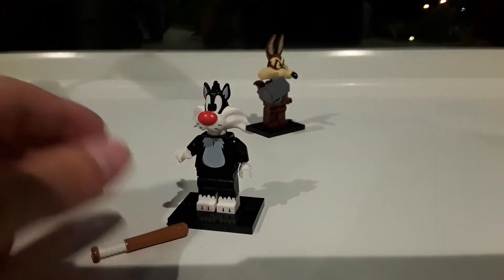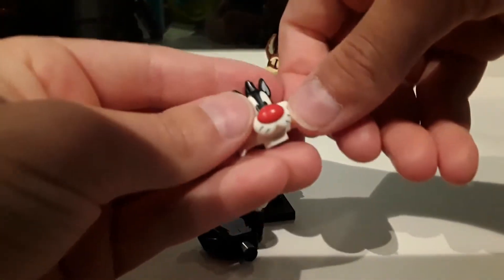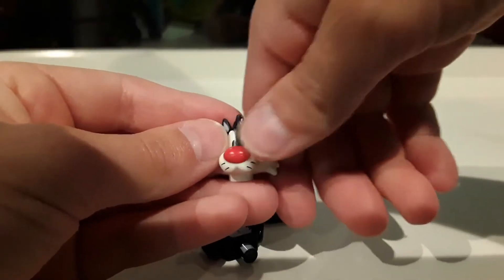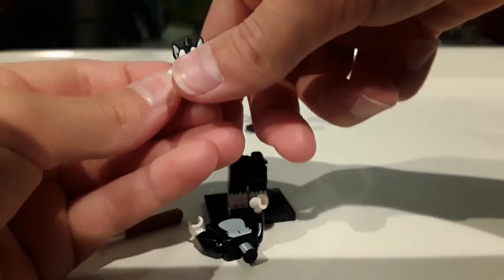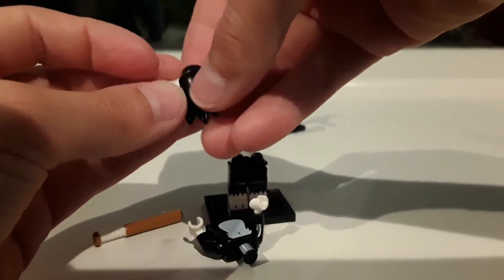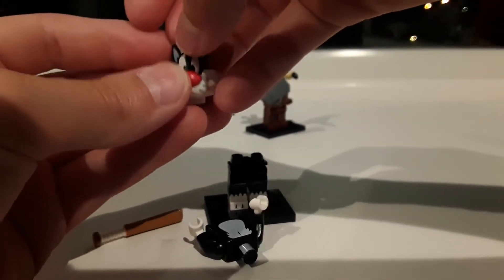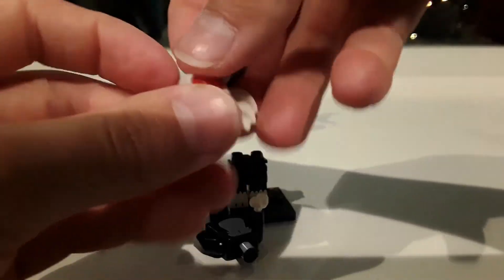Now let's review Sylvester. He has a bat. For his face: he has a huge red nose and little whiskers because he's a cat. He has white around his eyes, black eyes, black above, black neck, white inside ears, black little fur at the top, and then all white just around the face.